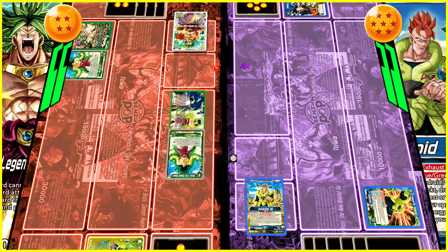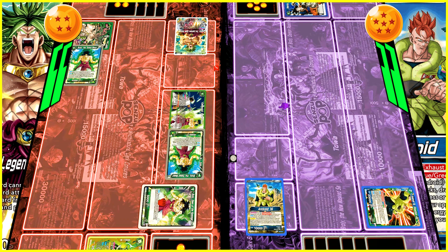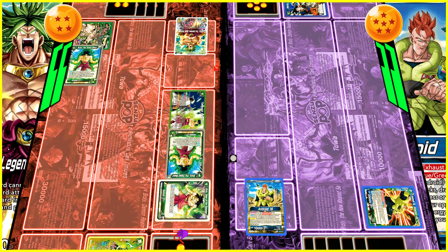I am already down to four life, which is simply amazing. Draw two and then awaken. Now it is a 15K swing against Android 16 which is 10K, so he is going to be taking the damage. Life check: OG Broly at four life, Android 16 at six. I'm going to tap one to look for Rampaging Broly, Dawn of Rampage — that is very important.